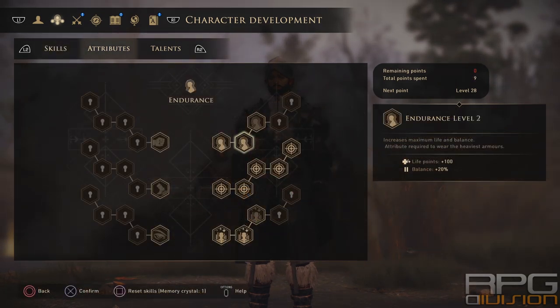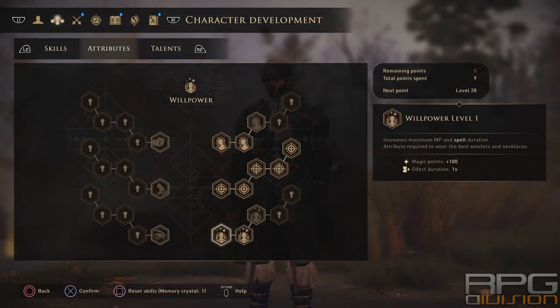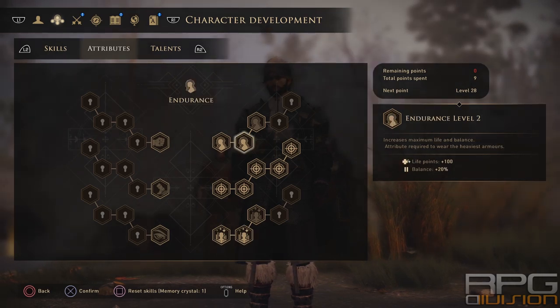As for attributes, the only thing that we need is accuracy to increase firearms damage and trap damage. Next to that, we can put a couple of points into willpower to get some necklaces and amulets, but more than 2 is just overkill. The third attribute that you can spend points on is endurance, to wear heavy armor and generally increase survivability.